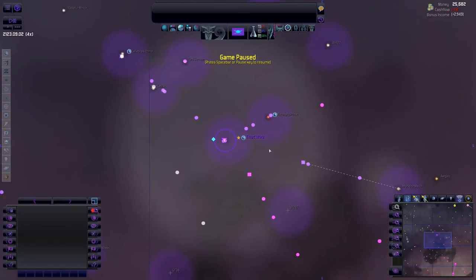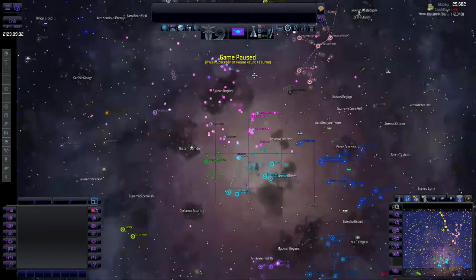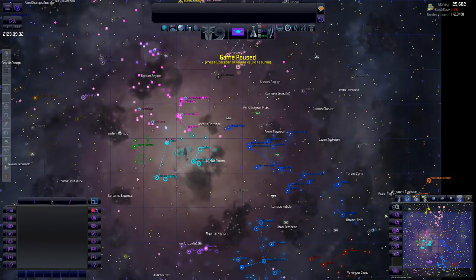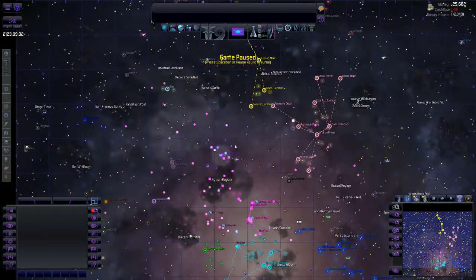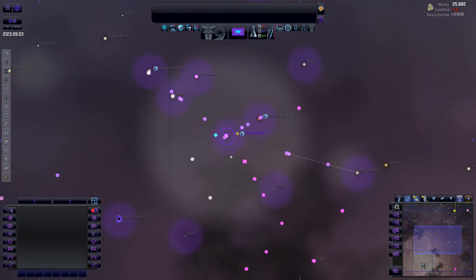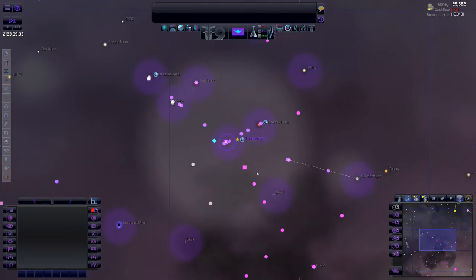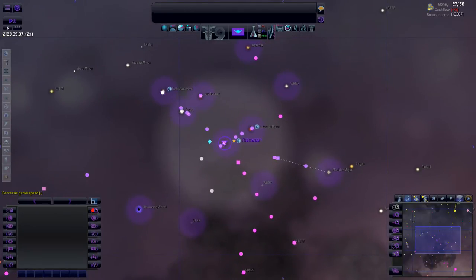One thing I noticed is that I've got the game on 4x speed and we're pretty far into the game. The reason why a lot of these empires have grown significantly compared to me is because all the other empires are able to get so much more accomplished at 4x speed. I really screwed myself on that - I should have turned that off a long time ago, or at least turned it down to 2x.